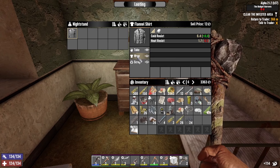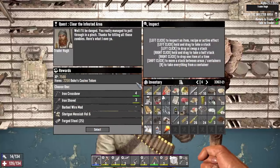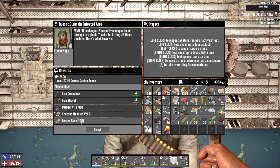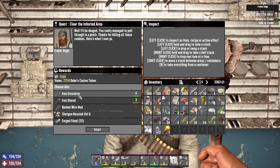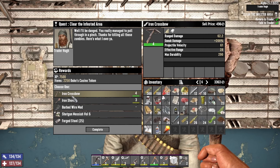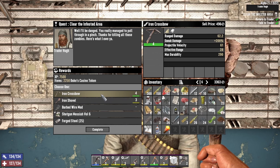We kind of do need a shirt — let's wear that. Scrap the plant fiber. You've got a tier 4 crossbow, that's pretty good. Shotgun Messiah Volume 6. Iron shovel, but we already got a tier 3. The crossbow is pretty tempting. The tier 3 has been doing pretty good. I don't know if I necessarily need tier 4 right now, but you know what — screw it, we'll take it.